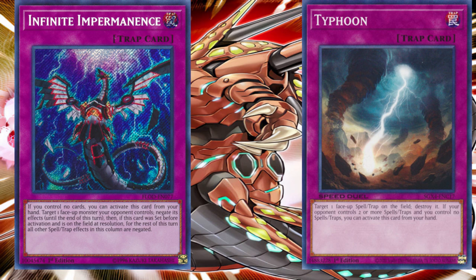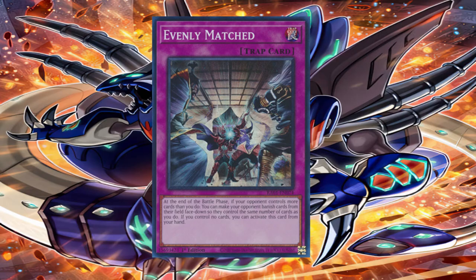Infinite Impermanence was a stroke of genius, implementing the column mechanic into the game. To this day, Infinite Impermanence is the best introduction of the column mechanic in Yu-Gi-Oh — no other card has come close to introducing a new playing mechanic like it. Since its inception, Infinite Impermanence has always been a competitive staple. Outside of Infinite Impermanence, however, traps were no longer used in the Link era of 2015; their general usage had dwindled.